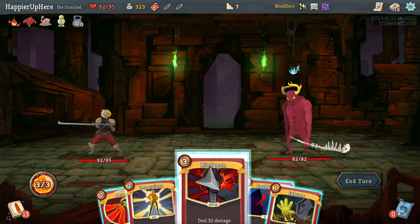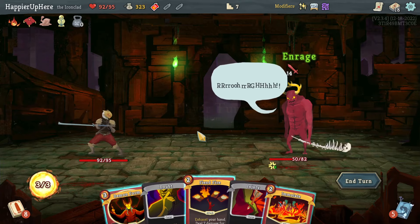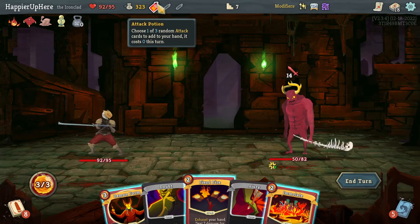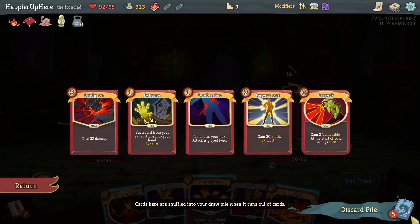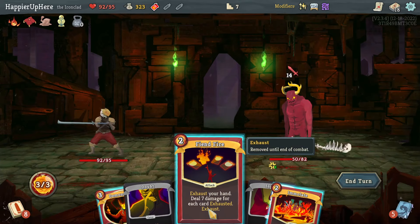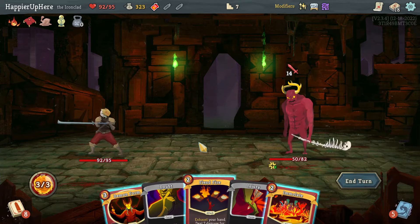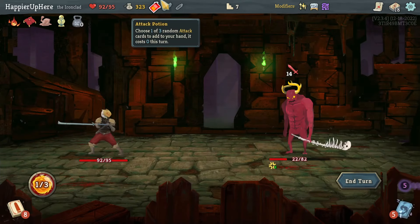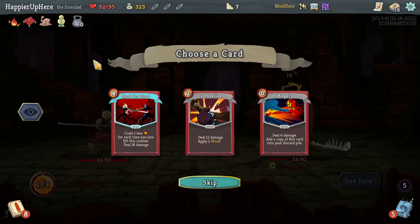At the Gremlin Nob, I would love to Double Tap the Bludgeon but I can only single tap it. Let's do Bludgeon — 14. This is going to be impossible to perfect unless the attack potion gives me something. It's 21 versus 28. I'll do Fiend Fire — if I get another Bludgeon that might be enough. One chance: Clothesline, Blood for Blood, or Anger. I'm just a little bit short.